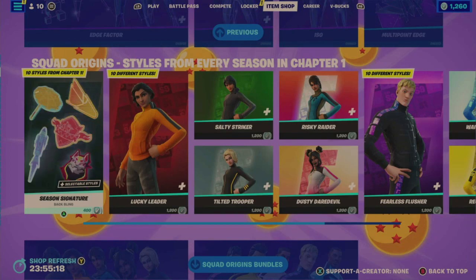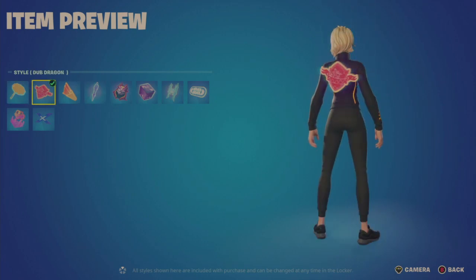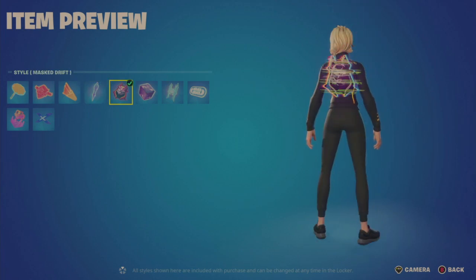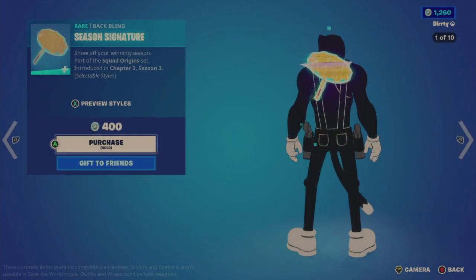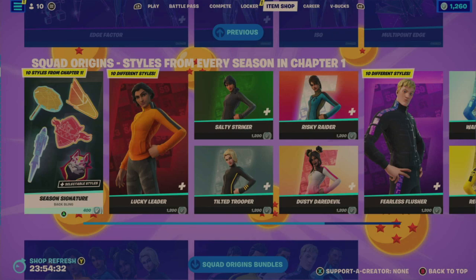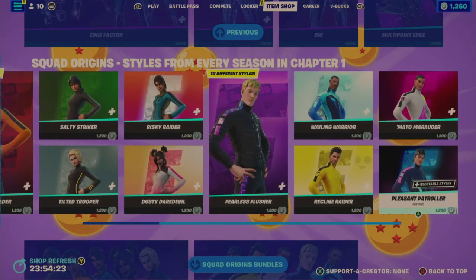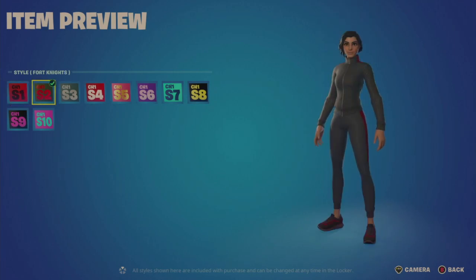On to Squad Origins — styles from every season in Chapter One. This is a repeat I've seen quite a few times. The Season Signature back bling has 10 styles from Chapter One for 400 V-bucks. Going through them: Bella Prime, Bell Dragon, Dusty Danger, the Visitor's Victory, Mass Drift, the Cube, Ice Bling, Banana Nana, Neo Future, and Memory X — each corresponding to a season from Chapter One.